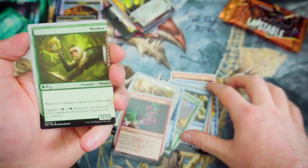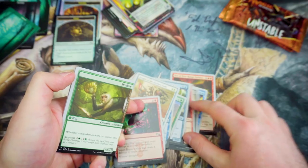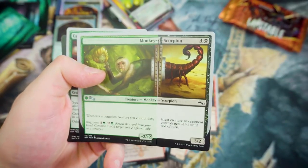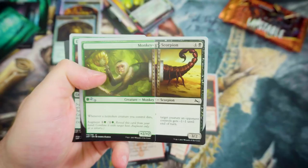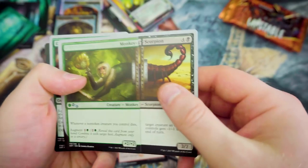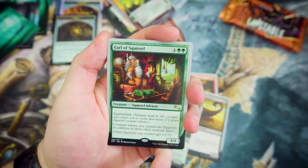We've got a Monkey! Who doesn't want a monkey? This will end up working as an Augment creature combined with a host creature. For 4 and a Black, whenever a non-token creature you control dies, target creature an opponent controls gets -1/-1 until end of turn. Augment on top of that — that's pretty cool.